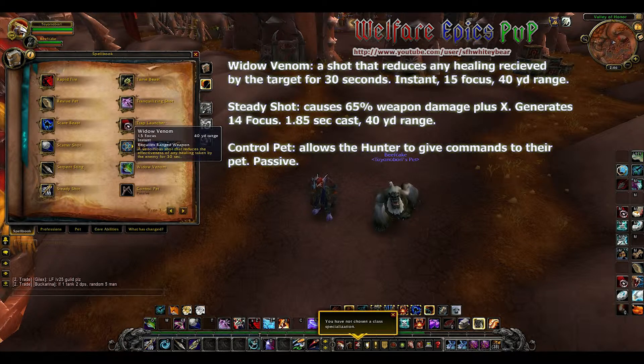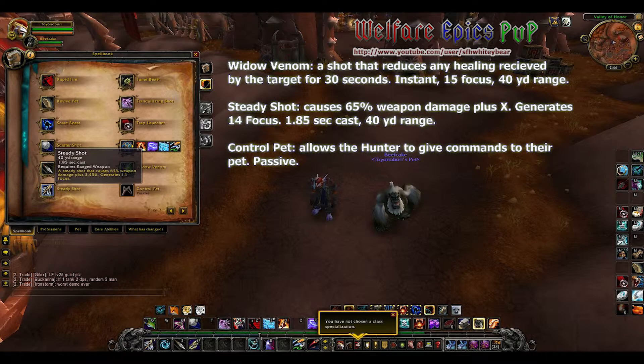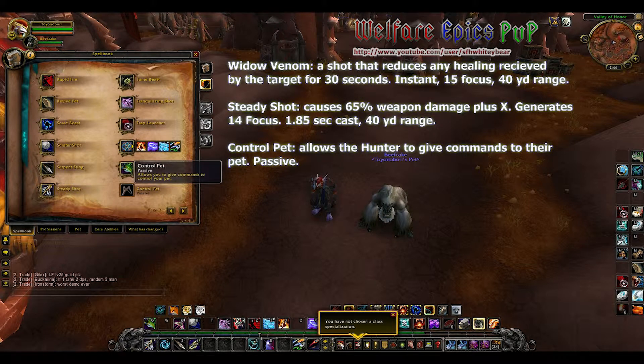Serpent Sting causes X amount of damage over 15 seconds. Widow Venom is a shot that reduces any healing received by the target for 30 seconds. Steady Shot causes 65 percent weapon damage plus X. Control Pet allows the hunter to give commands to their pet.